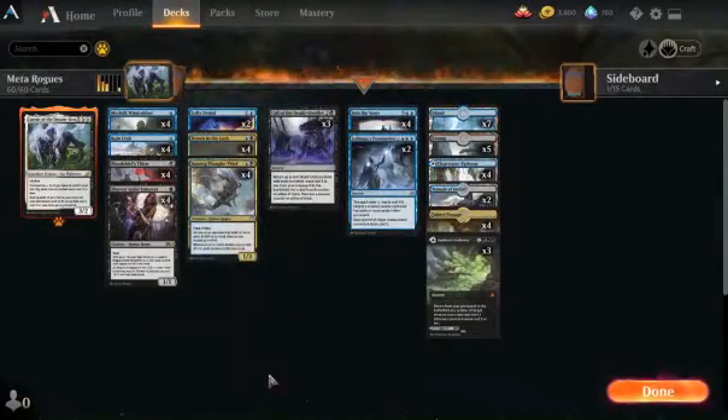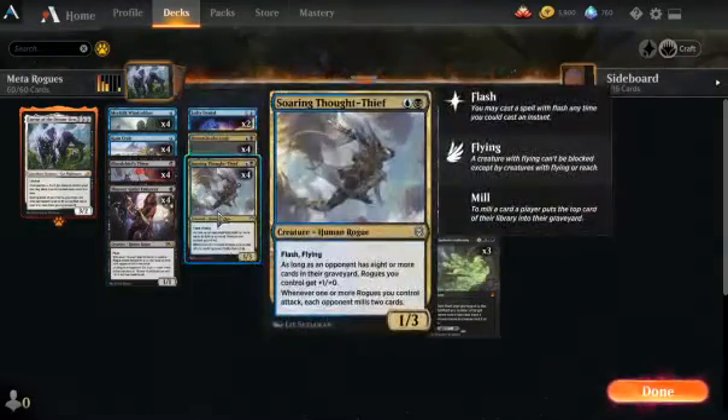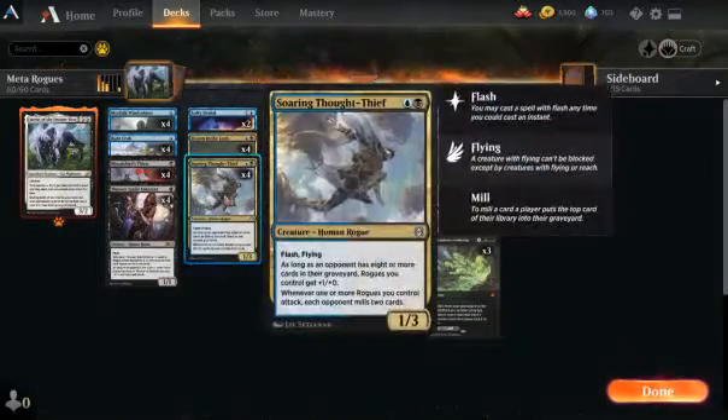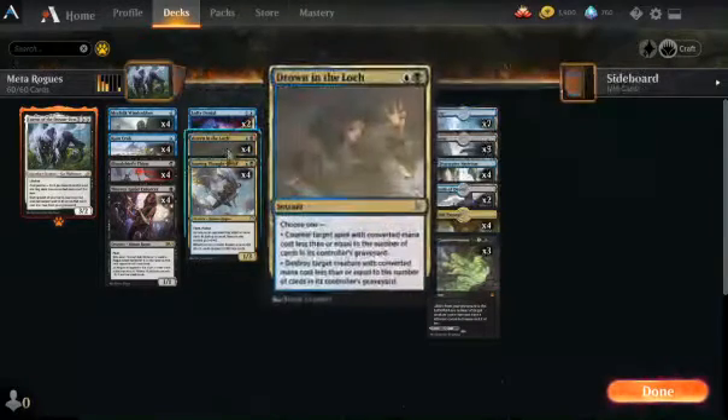So kind of sneaky that way. We got four Wind Robbers, four Thieves Guild Enforcers, four Thought Thieves, and four Crabs — the standard Mill Package and Rogues Package — and four Drown in the Lock, because if you're playing Mill, you can't do much better than a Counterspell slash Kill Spell for two mana.